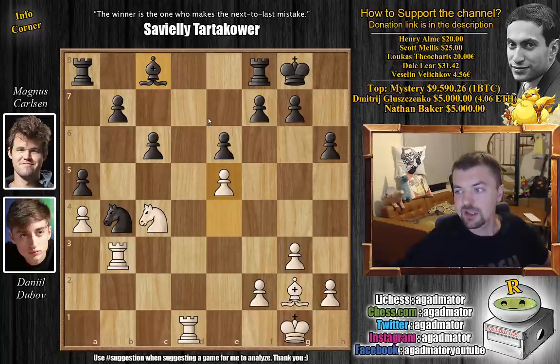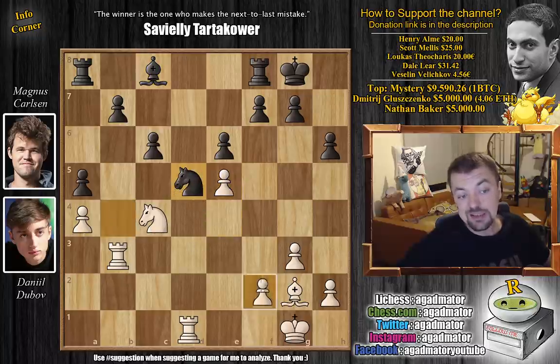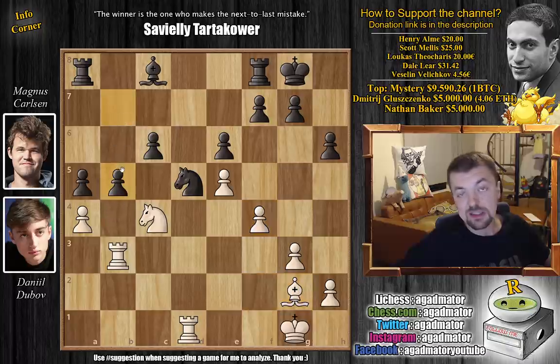But here Dubov actually has only six minutes on the clock — some six minutes and 26 seconds — whereas Magnus has almost 13 minutes on the clock. So it doesn't seem like Magnus is struggling all that much with this position, and it seems like he knows what he's doing. We have knight to d5, bringing the knight back to this excellent square, and now f4 by Dubov, getting this very nice pawn chain.